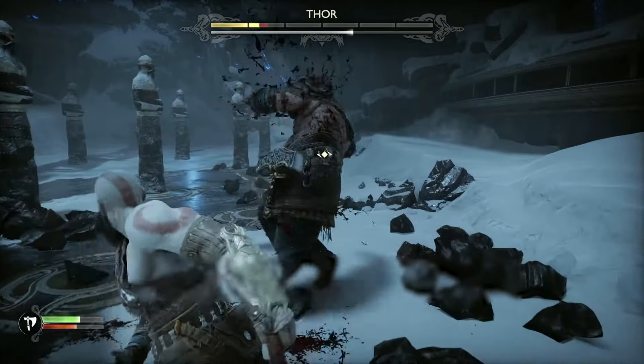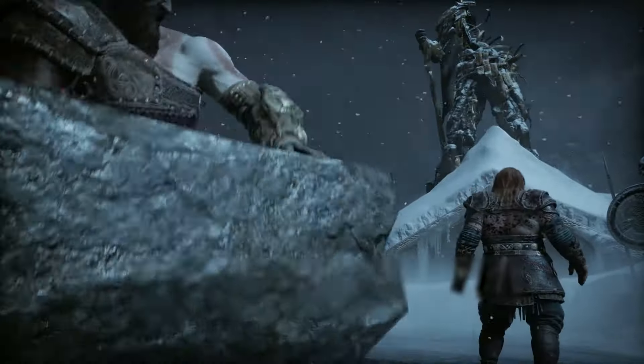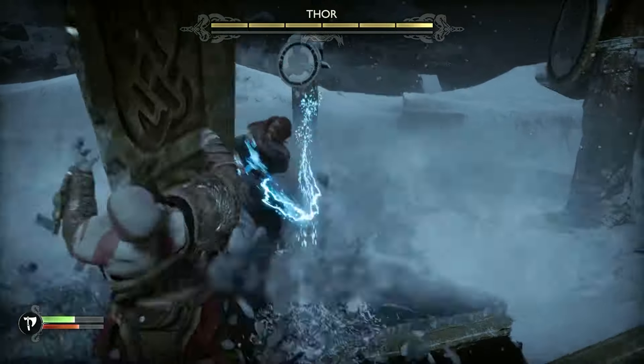Keep dodging and attacking until you get him down to the last bar of health, which will then give you another chance to attack him while stunned, causing the next cutscene. You'll be thrown high up out of the location and through a bunch of debris until you land in front of Tyr's statue, where you'll be prompted to hit Thor with a pillar.